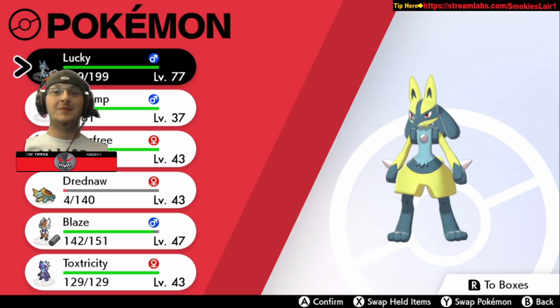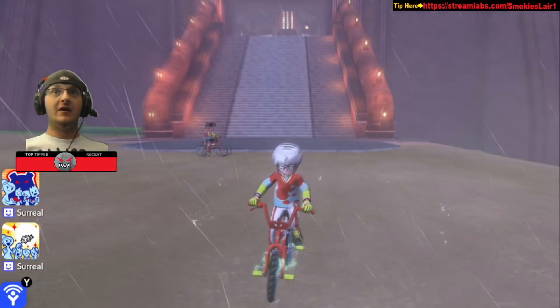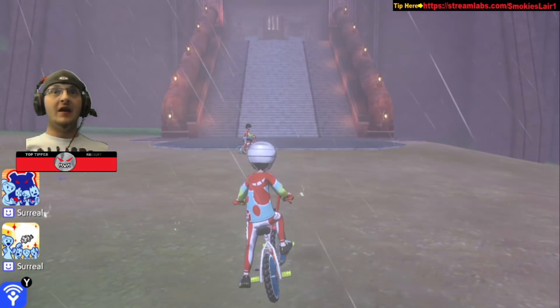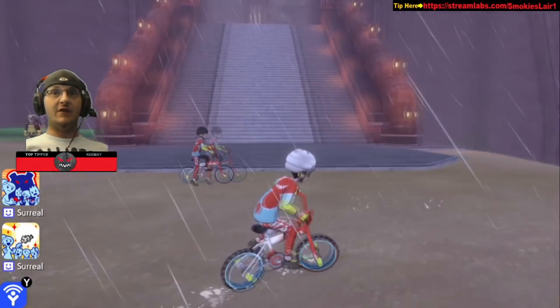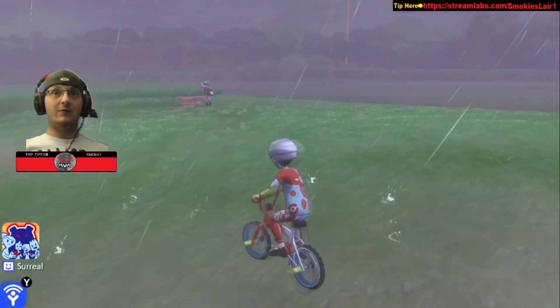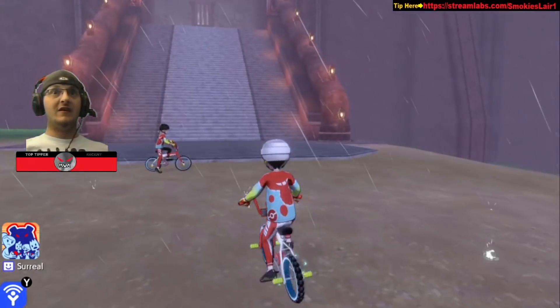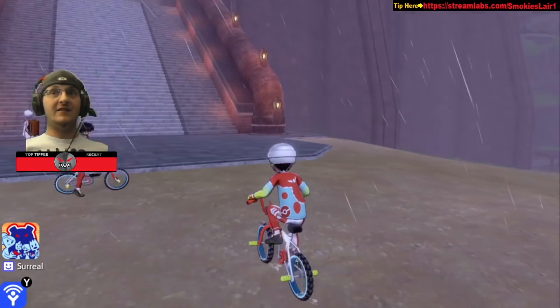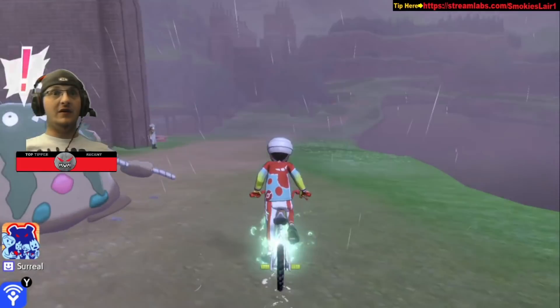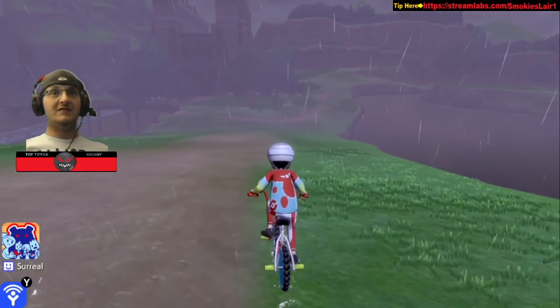First, you go to the first wild area, and it has to be thunderstorming in the area we're going to. Here is the entrance to the first city — as soon as you get off the train, head up to your first city. You'll be facing the stairs. Take a right, and as soon as you take a right, hug the wall on your left-hand side.